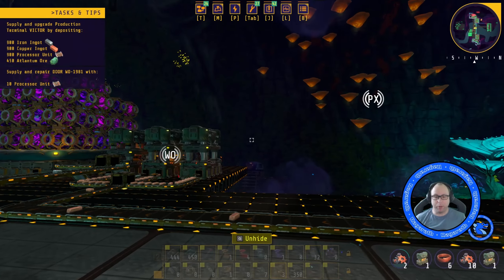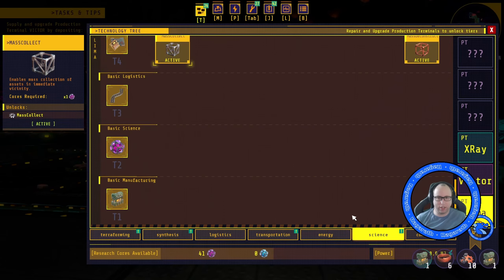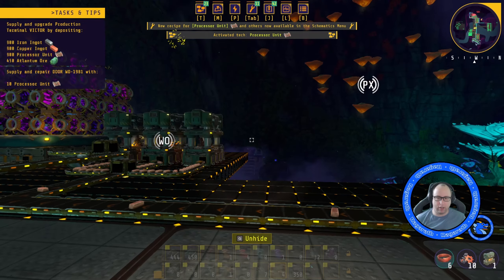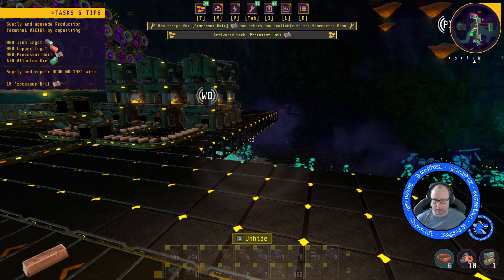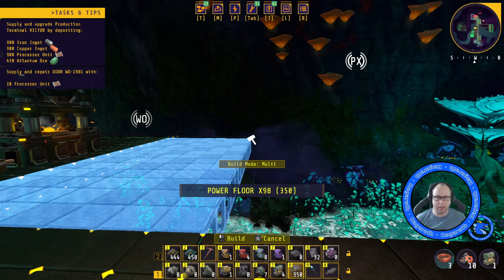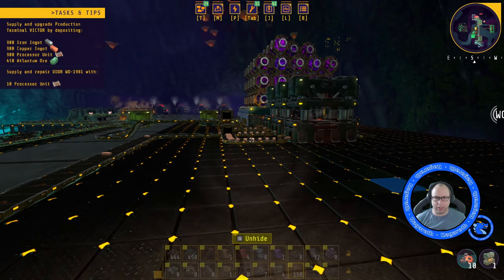We've built enough to get on with this. But one thing I've realized is that we haven't actually learned research cores yet — research cores and process units are here under science. So let's research those. And we need to put down some more platforms over here so that we can have somewhere to build all this.